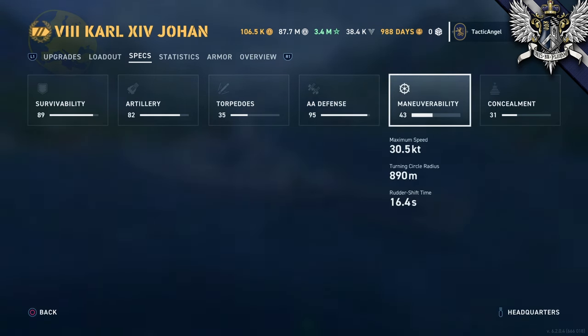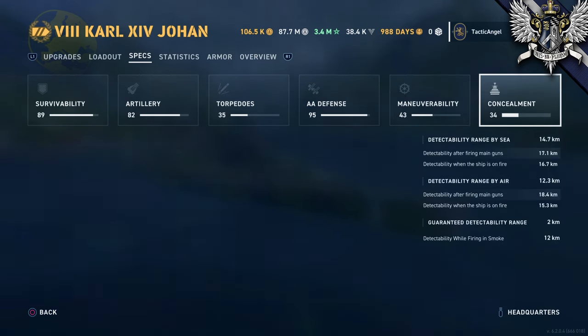Karl's maneuverability is nothing special - each stat is just a bit better than average. You're 0.4 knots faster than average, have a 10-meter tighter turning circle, and enjoy a half-second advantage on rudder shift. She doesn't feel super terrible to drive, but between survivability and concealment something does feel just a bit off. In absolute terms in Legends, the concealment isn't bad - 300 meters more concealed by sea and air, and 12 kilometers is the best detectability for a battleship while firing from smoke. But Karl has been hit harder in her conversion from PC to Legends in this area. On PC she's about the most ridiculously concealed battleship, while in Legends she's not even the most stealthy battleship at this tier, meaning she tends to take a lot more fire than on other platforms.